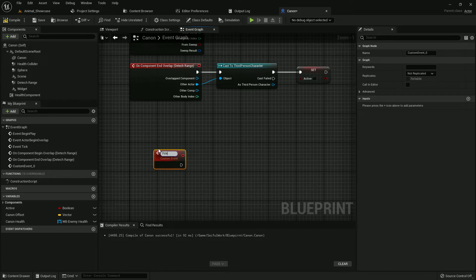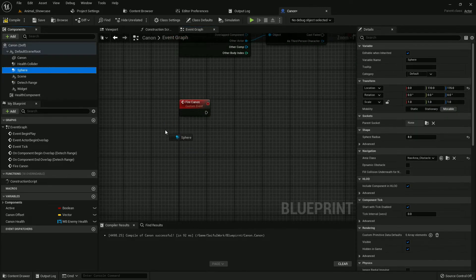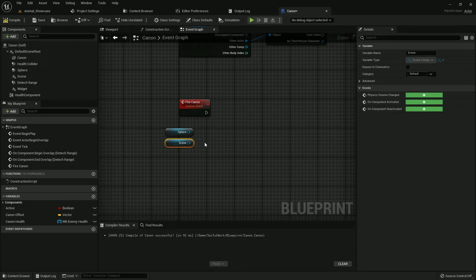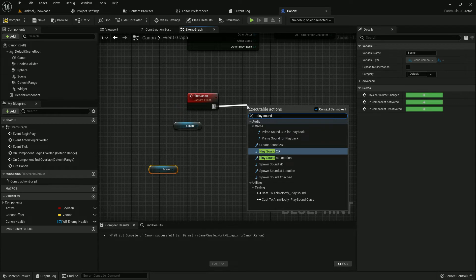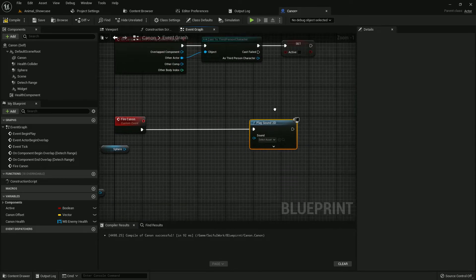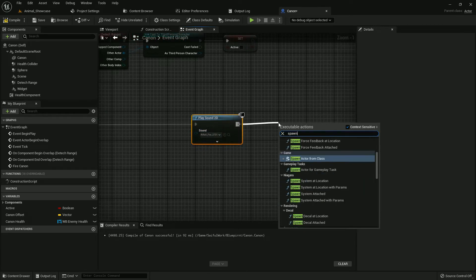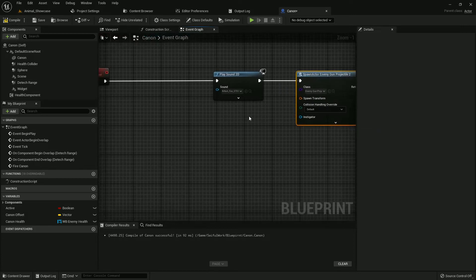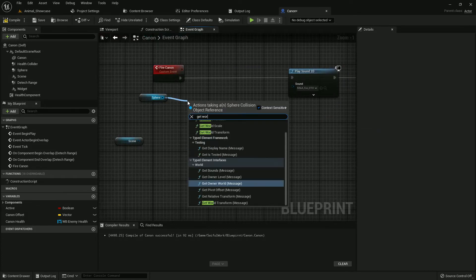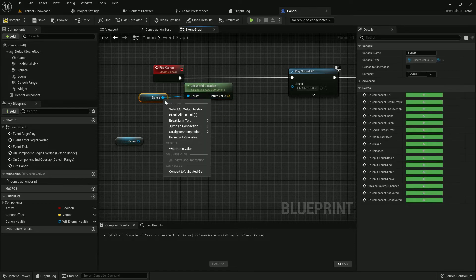I must create a Custom Event — I name it 'Fire Cannon'. I select my Sphere and Scene Component. I should add a sound when the cannon is firing; I select a sound — you can select whatever you want. I must spawn an actor — it would be 'Enemy Projectile'. If you follow my tutorial you know when I created it.